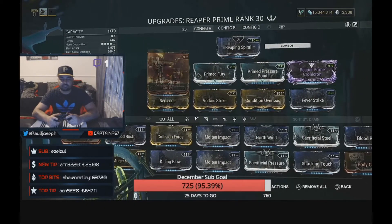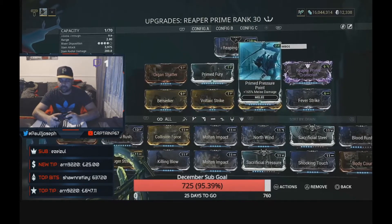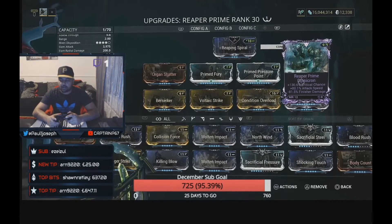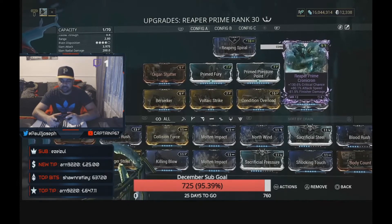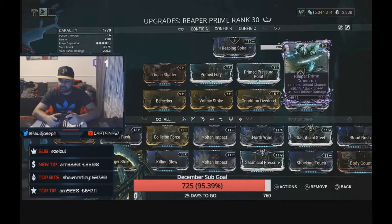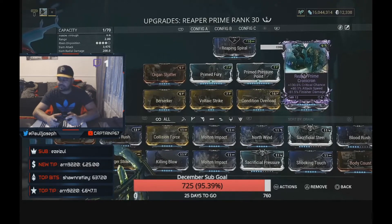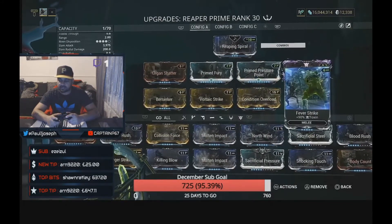What we've added: Organ Shatter for that critical damage boost, Primed Fury at max for maximum attack speed, and Primed Pressure Point for great melee damage. The riven itself is absolutely amazing — we've got 130.6% crit chance and 80.1% attack speed, so if you add this with Primed Fury plus Berserker you'll see the absolute speed of it. The negative finisher damage is minor; at 80% it won't really affect things given the damage output.